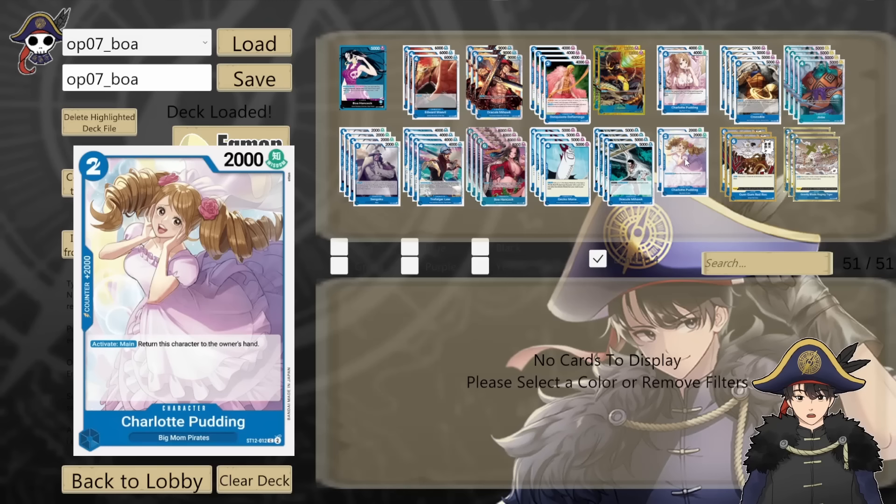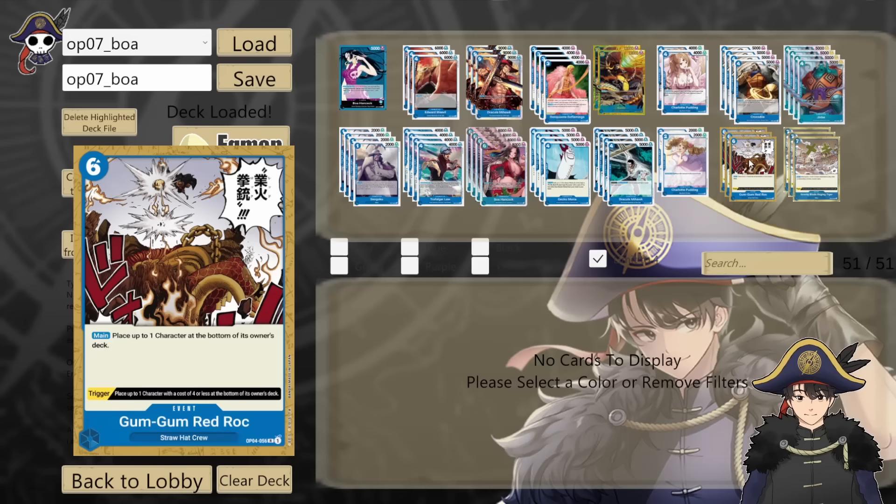For our events package, we run 3 copies of OP04 Gum Gum Red Rock — a 6 cost event that lets you bottom deck any character. It even has a trigger that lets you bottom deck a 4 cost. This is surefire removal on anything giving you trouble because it hits any character. Being a 6 cost means you can chain it with another 4 cost Seven Warlords card, giving you some 10-don plays in the very late game.